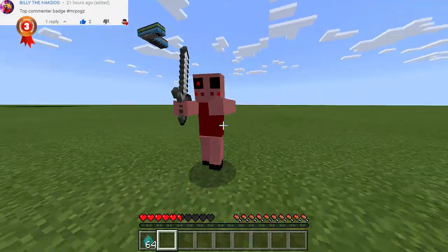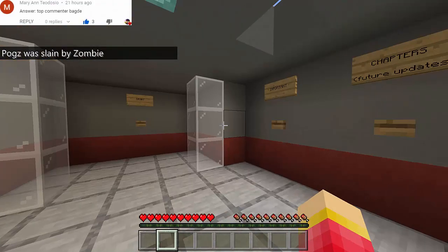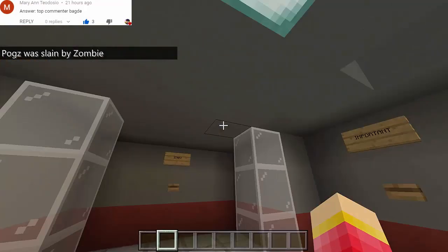Oh my goodness, it will give you three — I mean four and a half hearts of damage! You can just punch it and punch it and there we go. Oh my goodness, just three hits and you will die! So we're back in survival mode — let's go back to creative.